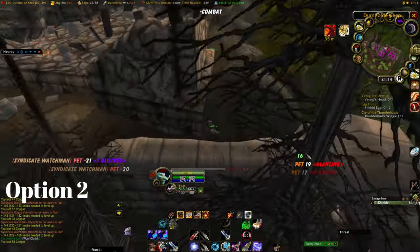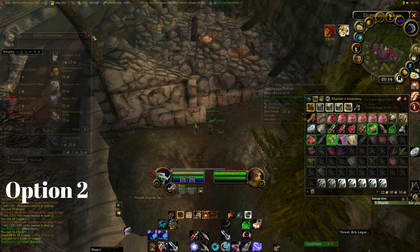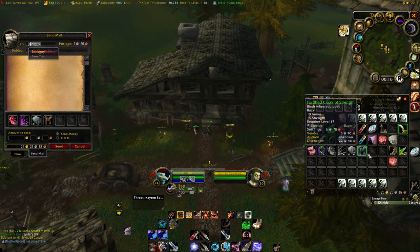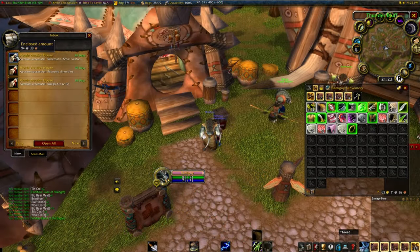Also there is a Hidden Vendor right here where you can sell your Grey items. Hearthstone whenever your bags are full and remember to send everything of value to your Bank Alt so you can sell it on the Auction House.